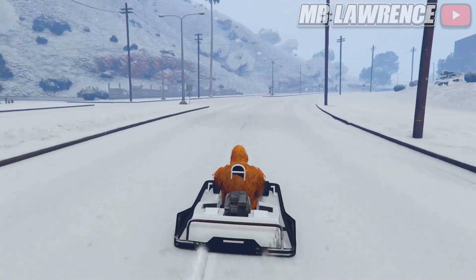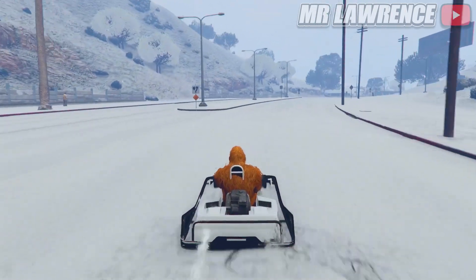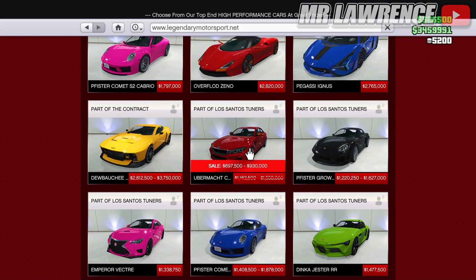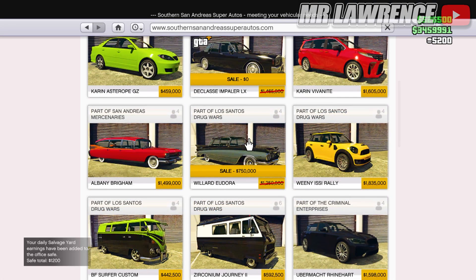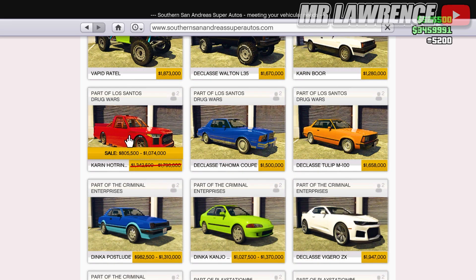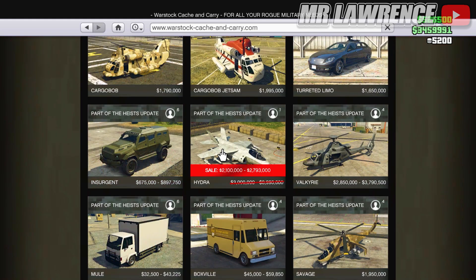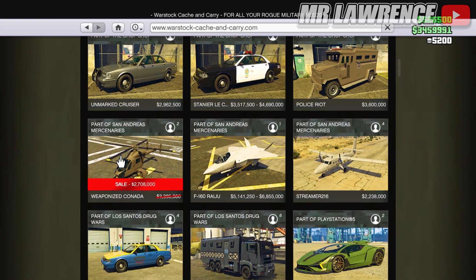We only have double money on the adversary mode called Keep the Pace. Now moving on to all the discounts. The following things are 40% off: the Uebermacht Cypher, Vapid Dominator GTX, the Willard Dora, the Karin Hot Ring Everon, the Brogan Itali GTB and the Pegasi Osiris. There's a 30% discount on the Hydra, and lastly a 20% discount on the Weaponized Gonada.